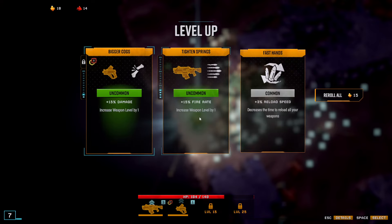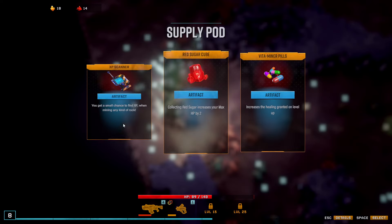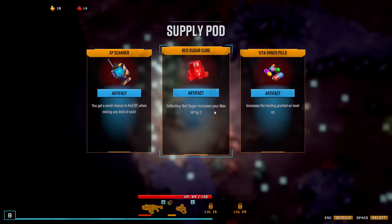Damage of all effects, increase projectile speed maybe? Artifact — collecting red sugar increases your max HP. Nope. Increasing healing granted on level up — let's do that one. Once again, I don't want to think about dying, so let's not waste it. A weapon is now a prettier level — increased level.